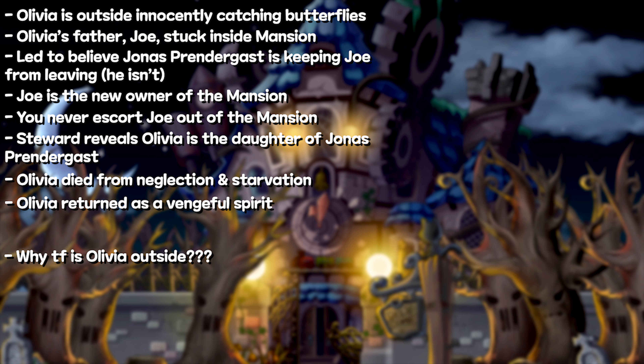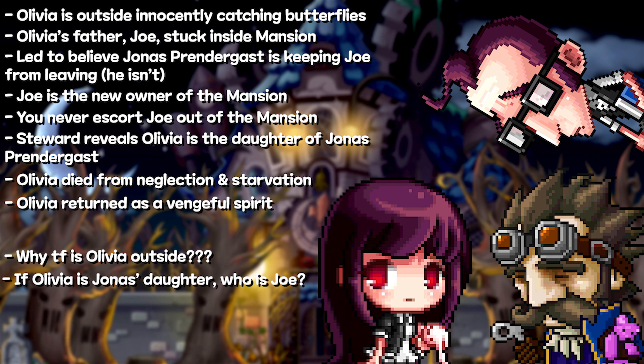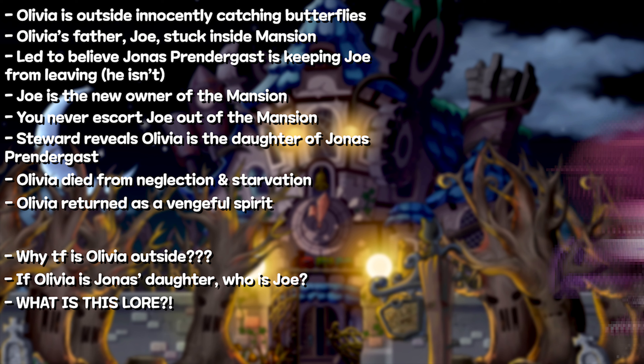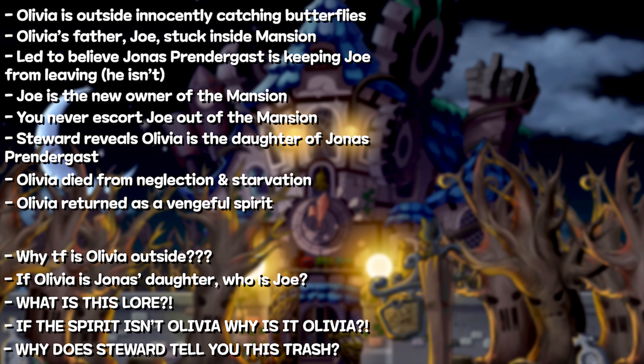If she's the daughter of Jonas Prendergast, then who the hell is Joe? And clearly his daughter is Olivia, because their relation is clarified at the beginning. But what even is this ending explanation? If the spirit isn't Olivia, why does it look exactly like her and share her name? Why does the butler specifically say that Olivia is Jonas' daughter? And that's just the inconsistencies within its own storyline presented in this Halloween event.